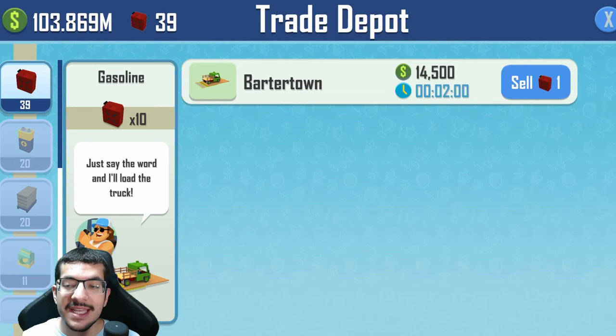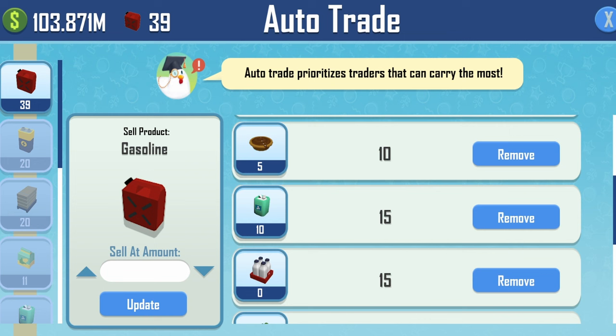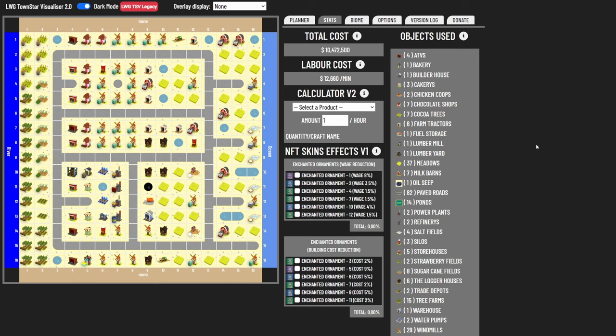There are two trade depots since the trade time is two minutes, in case multiple trades are needed at the same time. One depot is probably sufficient since most of the time only one is being used. With the express depot NFT there would be no issue. The auto trade is set to 15 for everything except chocolate pies, which can be set to 10. No auto trading is needed for gasoline, petroleum, energy, lumber, or wood.